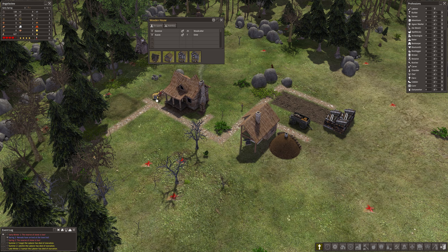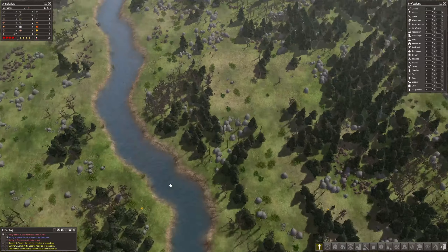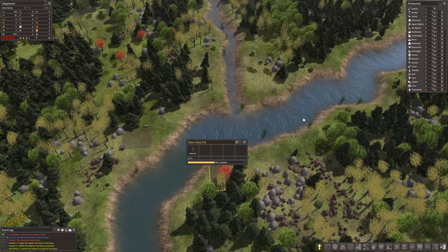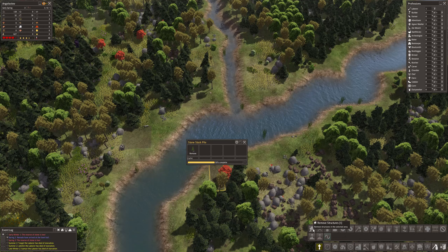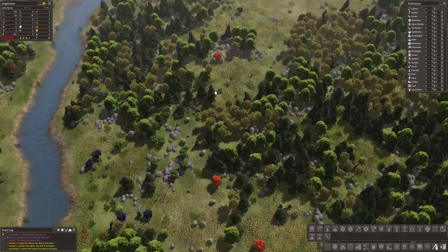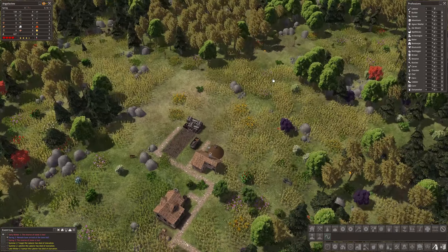We're now down to one person. That is most definitely my fault. This is the best start to a Banished Let's Play series that I've ever had. The problem is they were walking too far to do this — I think that is most likely the problem there. So let's get rid of that. That may or may not teach me a lesson. I don't often learn anything quickly. It was the lady of the family as well, which means there's no chance of an extra child.